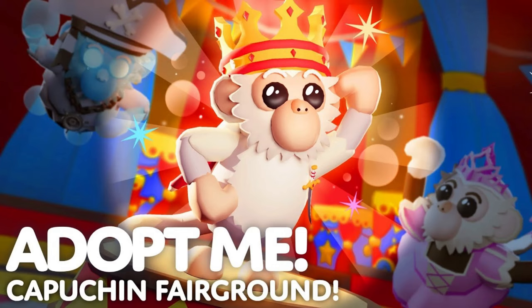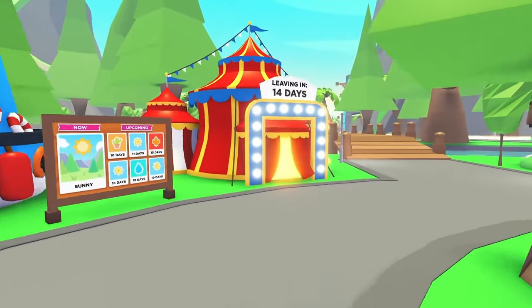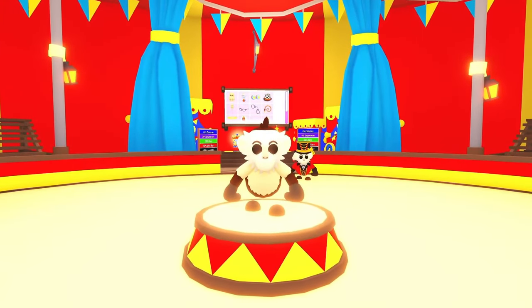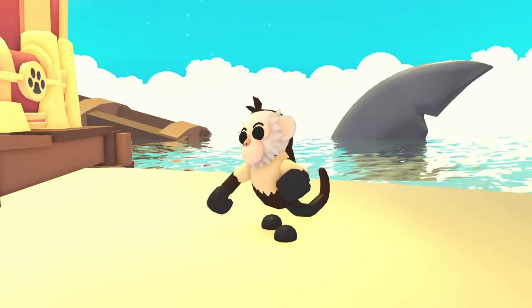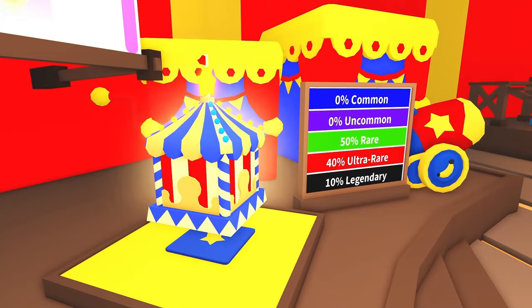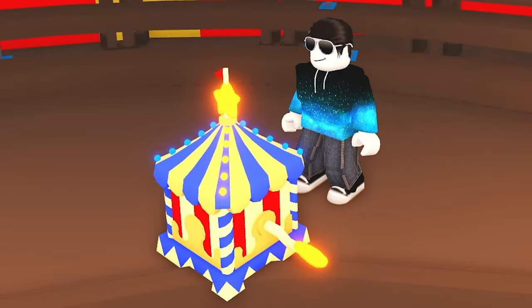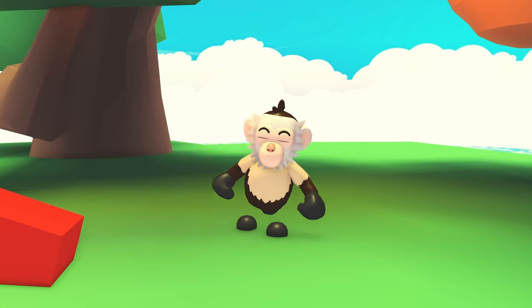This Friday, Adopt Me is going to have a new look because the Monkey Fairground is coming back in town. This year we're actually going to be able to collect the new Capuchin monkeys. This monkey is going to be the standalone pet that you can purchase for 300 bucks — it's adorable. There are two different types of boxes: the Capuchin box for 300 bucks, or the premium Capuchin box which gives you the same contents but better odds for 100 Robux.